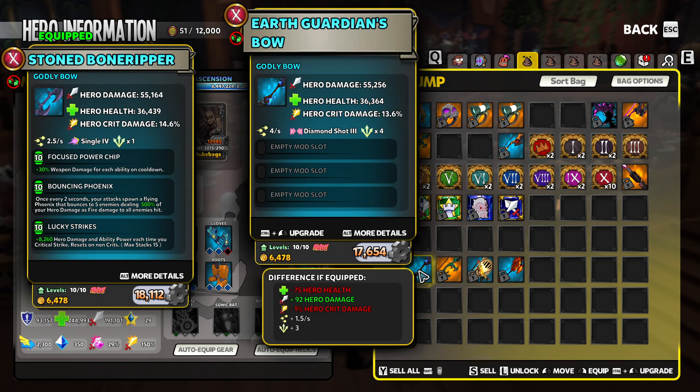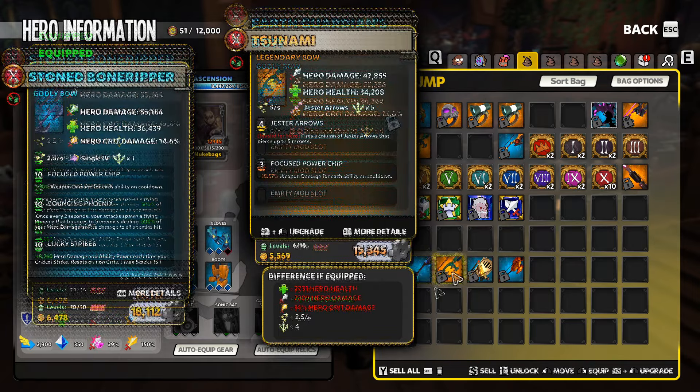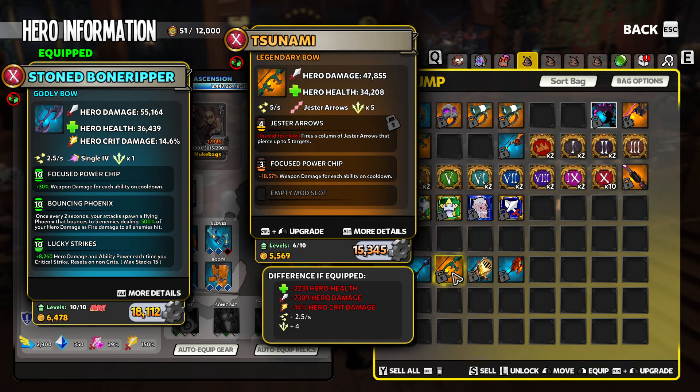This is slightly under the Earth Guardians bow. The Earth Guardians bow of course gives us 3.76 DPS per point of hero damage. The Tsunami is going to be number two on the list - with Jester Arrows it comes in at 3.75 DPS per point of hero damage.